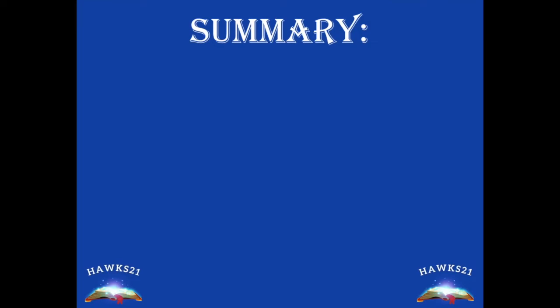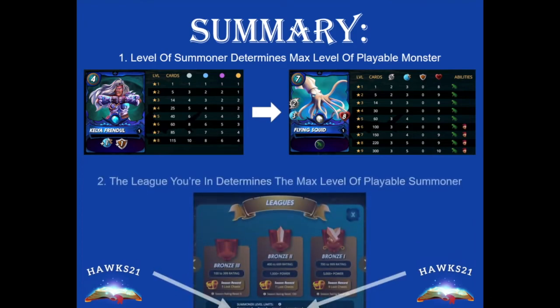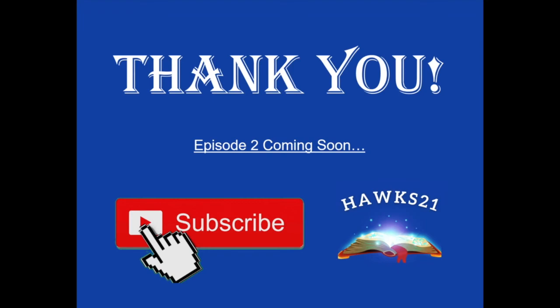That concludes episode one of my Splinterlands Beginner's Guide series. To quickly summarize the two main points: first, your level of summoner determines your max level of playable monster; and second, the league you're in determines your max level of playable summoner. I know we talked a lot about levels and numbers, but the more you keep playing, the more second nature it'll become — you'll just know, 'I'm in bronze, so I can use a level two Kelya, which means I can play my level three Flying Squid.' Episode two will be coming soon, so stay tuned. If you learned something, please like and subscribe — it's a quick and easy way to support the channel. Have a good one.